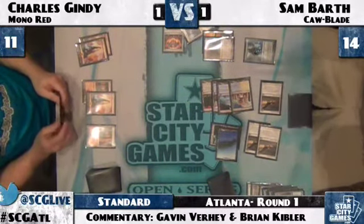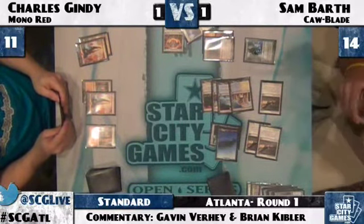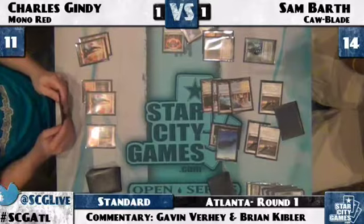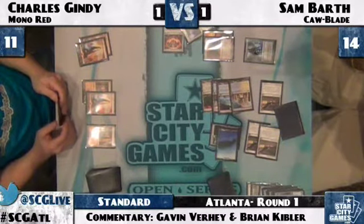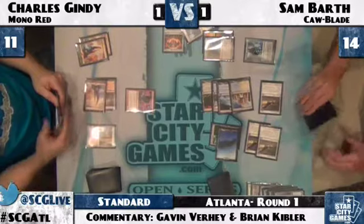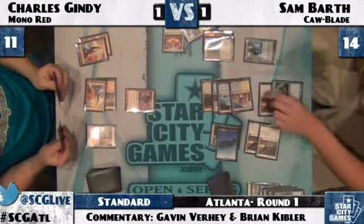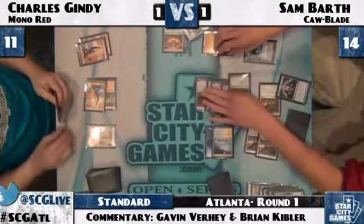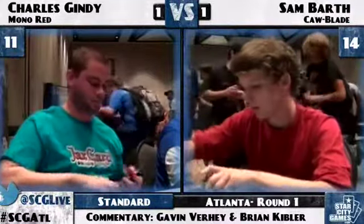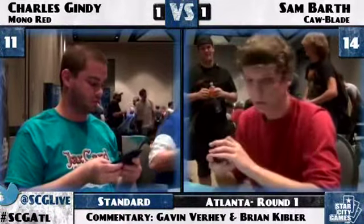He kept two lands, two Incinerates, two Heroes on six cards — maybe there's a Shrine in there over one of the Heroes. Gindy in need of drawing something that probably isn't in his deck at this point. Look at Gindy's list — not so hopeful. Emberholler — not really what he needs. He would need to have boarded Combust to deal with that Celestial Colonnade. And there's Flash Freeze on that Emberholler. Yeah, he just concedes. So Sam Barth is the winner in round one, moving on to an impressive 1-0 while Charles Gindy has a lot of work to do starting with a loss in this 10-round Standard open.